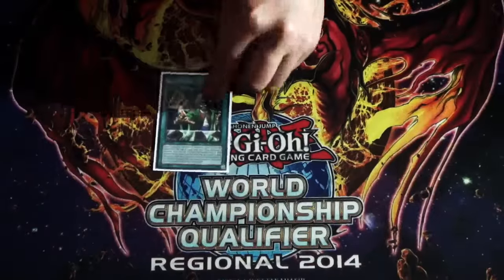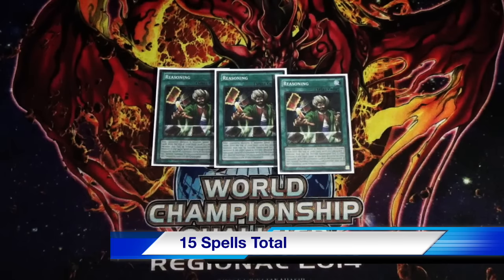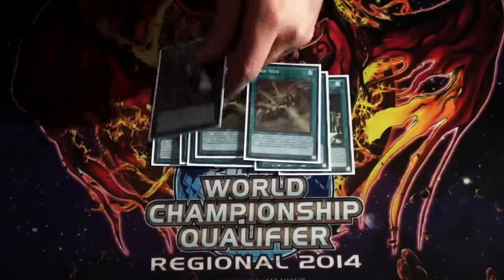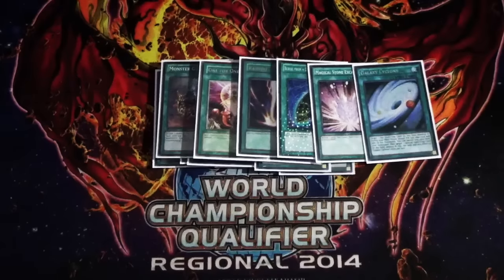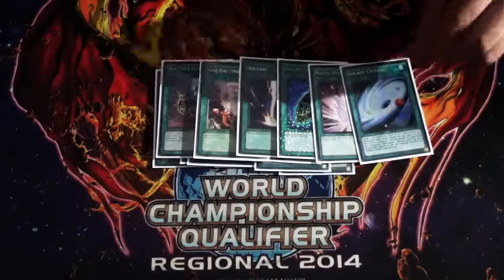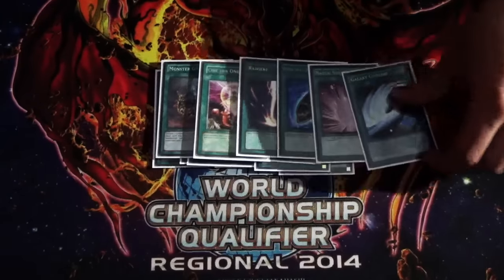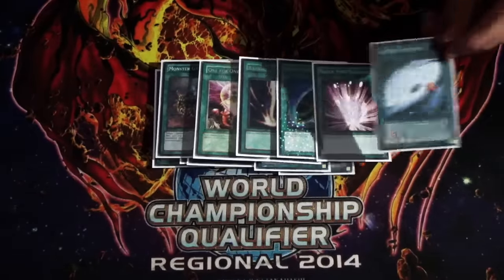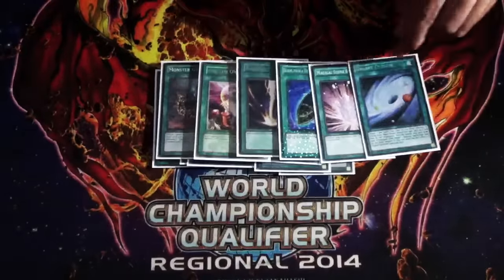For the spells, starting off with of course triple Reasoning — a must at 3. Then I'm playing 2 Void Imagination, 2 Vanishment, 2 Seer, 1 Monster Gate, 1 One-for-One, 1 Raigeki, 1 Burial, 1 Magical Stone Excavation, and 1 Galaxy Cyclone. I cut Galaxy Cyclone and a second Red-Eyes Archfiend of Lightning down to 1 each to get to 40 cards — I was at 42. Back row hasn't been too much of a problem lately and I never resolve 2 Cyclones in a game usually.